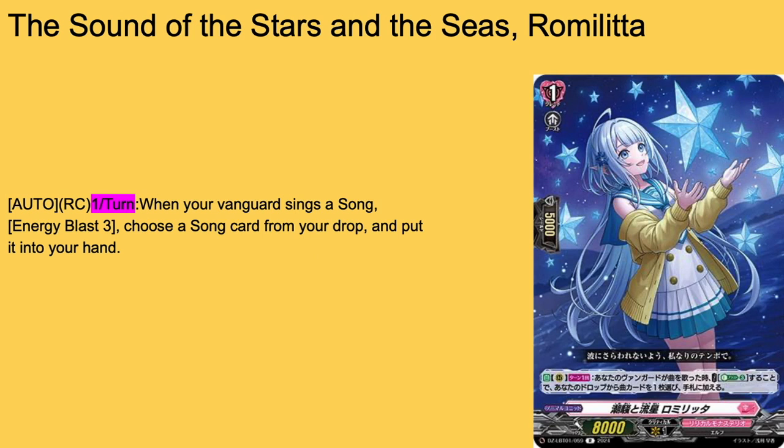Next we have The Sound of the Stars and Seas, Romalita — grade 1 boost, 10k base. Auto rearguard, once per turn when your Vanguard sings a song, Energy Blast 3: choose a song from your drop zone and put it to hand. If this came out around Lorinol's second set of support — right before she got her Evo — I would have said this card is amazing, because one of my biggest problems with Lorinol was constantly having to discard songs. But we're past that point now. I'm not against this card, but I'd have used it earlier compared to now — so a 2-of or 3-of, though earlier it would have been an easy 4-of.